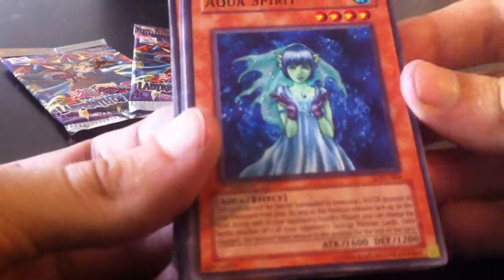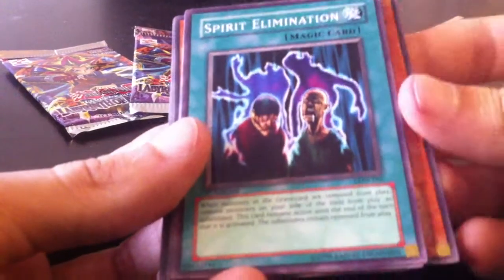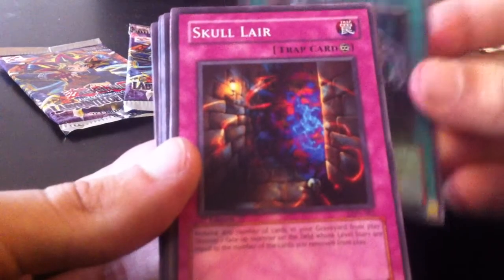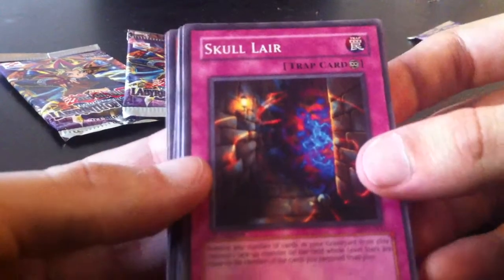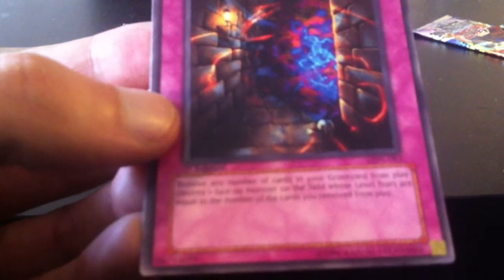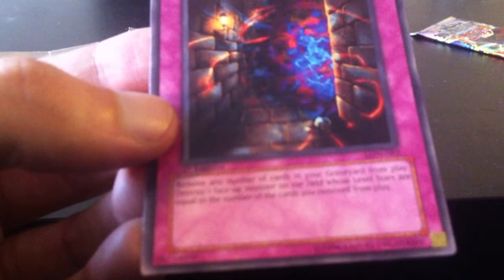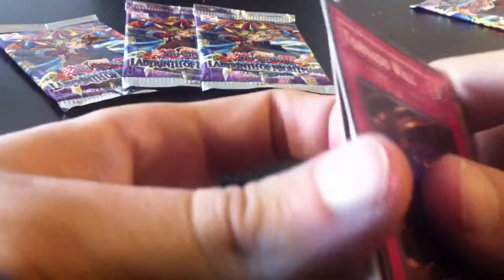Bio Mage. Aqua Spirit. There are a few spirit cards in this pack — or actually it doesn't say spirit in the effect area, it just says that in the monster's name. Anyways. Spirit Elimination. Skull Lair — that's a wicked card. In fact, I think its effect got nerfed in future re-releases. Let me read the effect: remove any number of cards in your graveyard from play, then destroy one face-up monster on the field whose level stars are equal to the number of cards you removed from play. That's pretty powerful. I have an original version of that card from way back in the day, so I'm going to have to re-read the effect and see what the old effect was versus the new effect. Maybe that was the old effect though — my memory is pretty fuzzy.